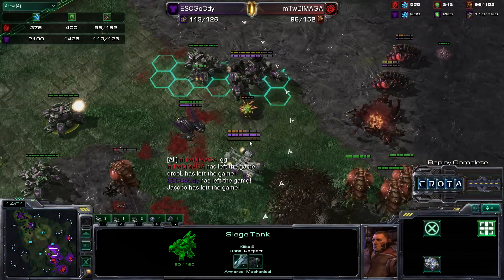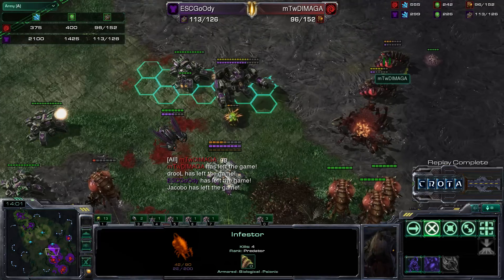Daimaga loses the game after trying to take up another expansion instead of macroing up to get a large enough army. The siege tanks down on the low ground shut down the queen, enough tanks to close it out. Army resources were 2,100 versus 1,420 versus 375 — the infestors didn't have enough energy to spawn infested Terrans. Thanks for watching, hope you enjoyed game one in this series between MTW Daimaga and ESC Goody here on Tal'darim Altar.